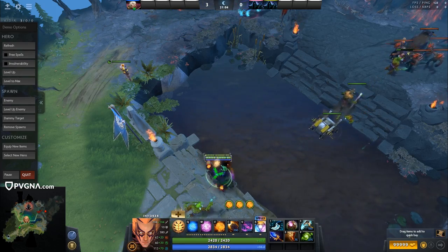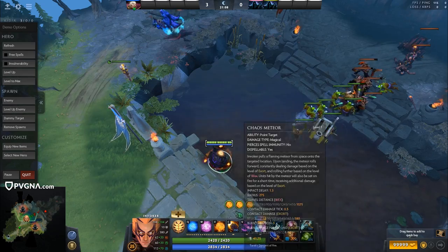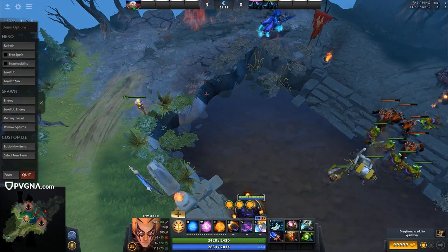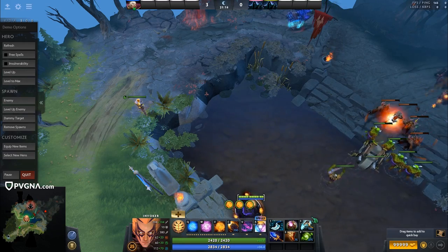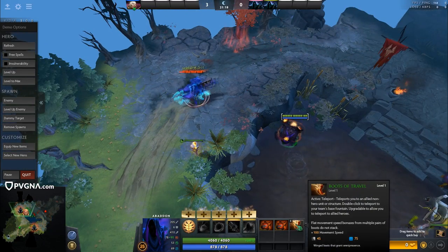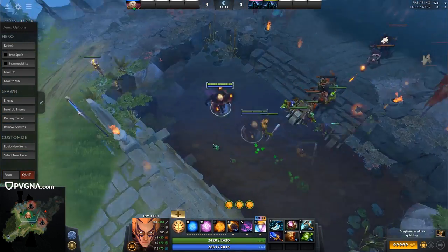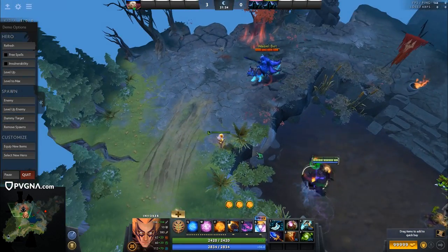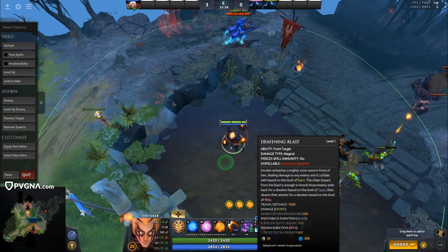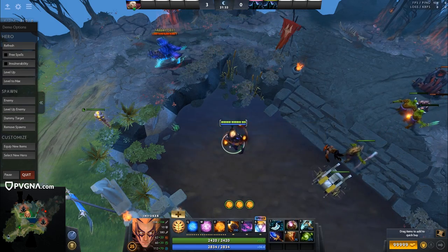The last combo I wanted to show is the Refresher Hex combo with double Meteor and double Sun Strike. This is the highest damage combo you can do as Invoker and also the hardest one to practice. The basics of it: you have Deafening Blast out first, then Sheep, Deafening Blast, Meteor, invoke Sun Strike, Sun Strike, Refresh, Meteor, Sun Strike, Deafening Blast, Hex again. You want to practice it on a hero with a lot of movement speed going left to right.